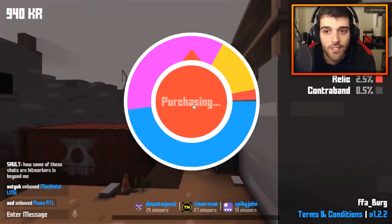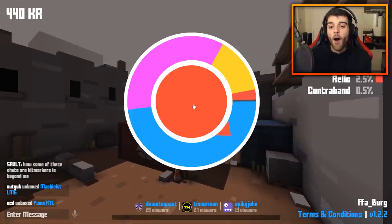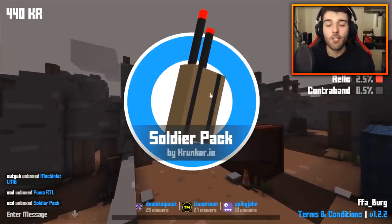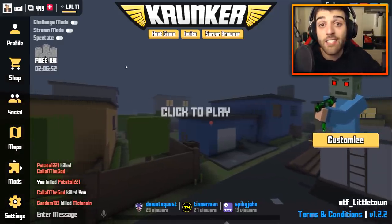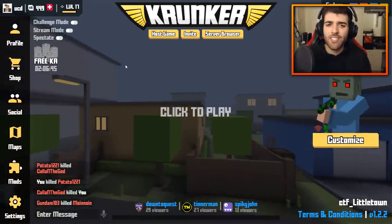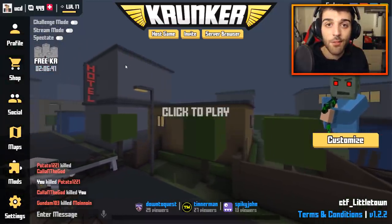Let's do one more — my last pull. Can we get something good? And we got absolute trash boys, absolute trash. But with all that said, hopefully you guys enjoyed this video. Let me know in the comments if you want the $100 KR unboxing and also what skins you really want in Krunker.io. Bye for now, it's Undercover Dudes all the way from Down Under, out.